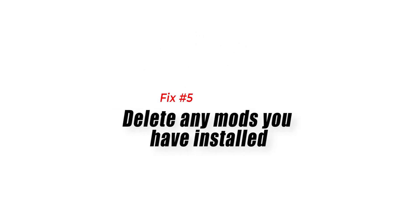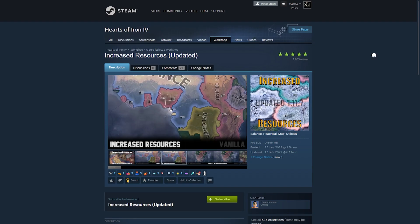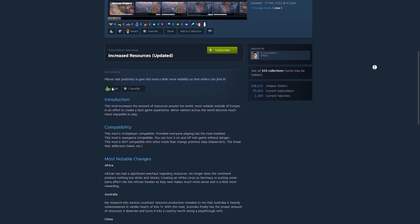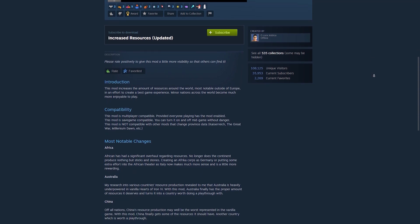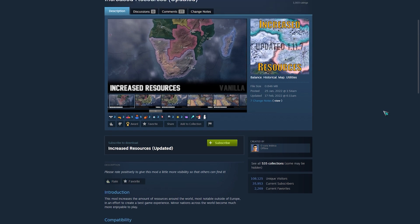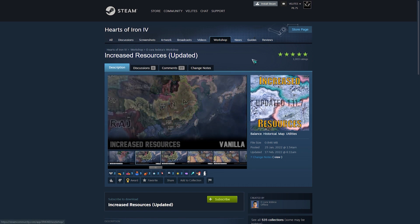Fix 5: Delete any mods you have installed. The game allows players to create their own mods and share them with others by uploading them to the system. Sometimes these mods can affect the performance of certain computers, causing the game to crash. If you have any mods running, then you should try to disable them, then check if the game still crashes.